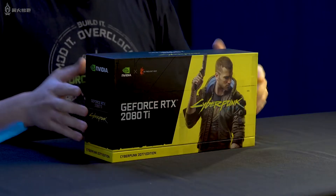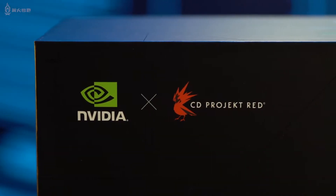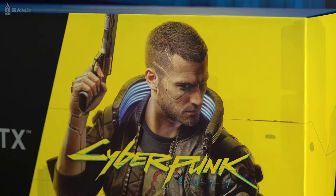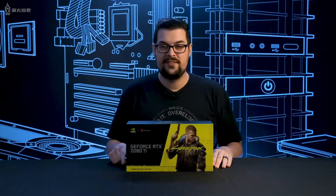The first thing that you'll notice is the unique design to this box. We have NVIDIA and CD Projekt Red's logos up here in the top left with the Mercenary V taking up most of the right. But you guys aren't here to see the box so let's crack it open.